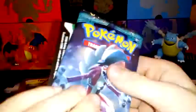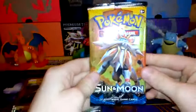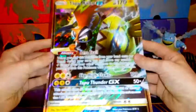Let's get all of this out. So we have one Sun and Moon, one Sun and Moon Guardian of Fighting, one Sun and Moon Fates Collide, and then the holo promo card of Tapu Koko that you're guaranteed — and then the big thing itself, the massive Tapu Koko GX card. That's everything you get in the box.